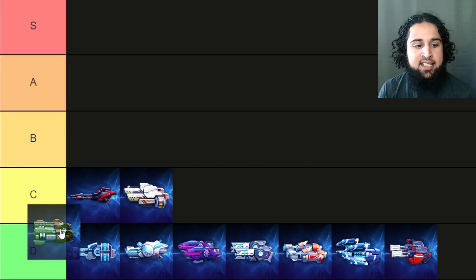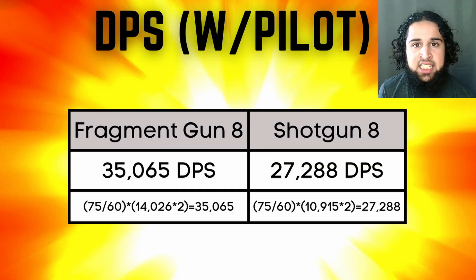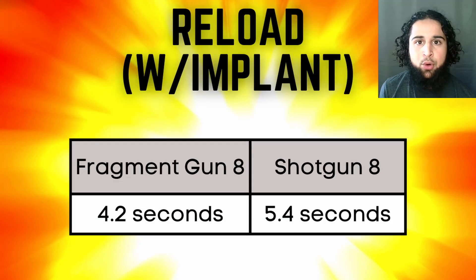Next is the fragment guns and they're a C tier weapon. The fragment 8 is definitely better than the shotgun 8s — its range is worse, but its DPS is better, mag is bigger, and reload is shorter. I don't think the fragment gun 8 is that good since there's no strong 16 energy mechs to put them on, but once the fragment gun 12 comes out I think they can be a strong weapon.